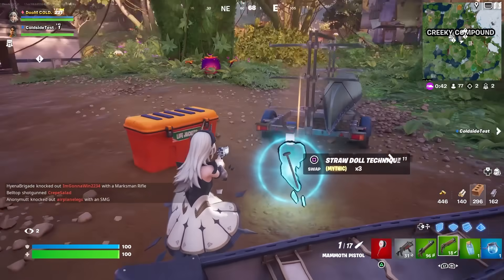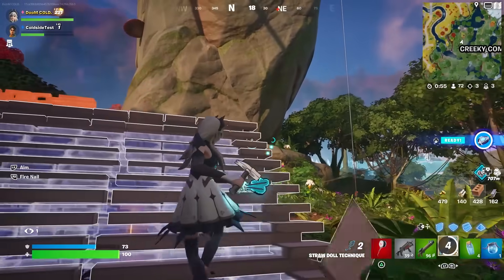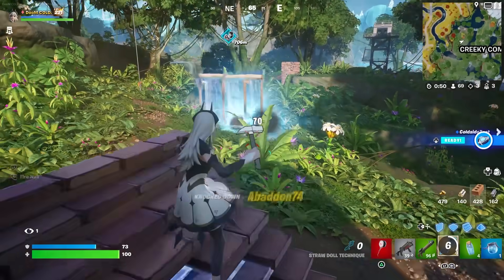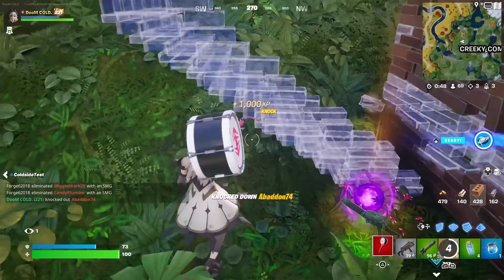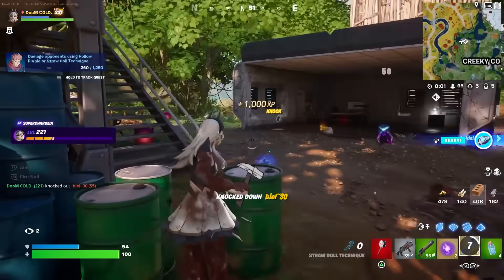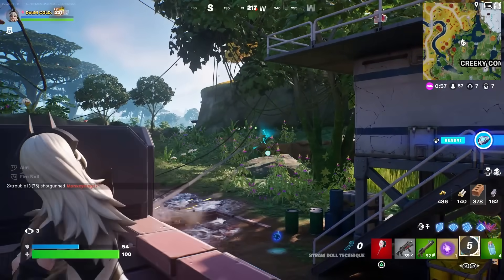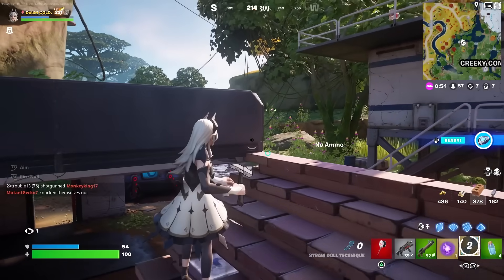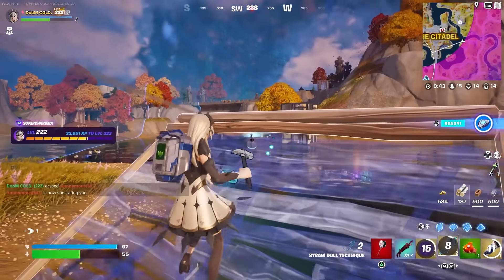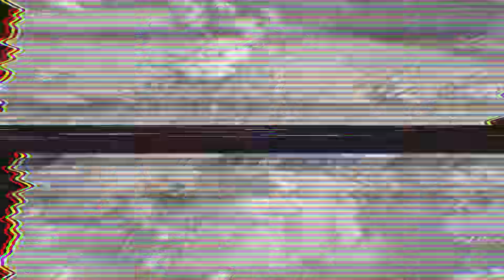The second mythic is the Straw Doll Technique, a hammer that shoots magical nails. It feels like an upgraded Kinetic Boomerang — it does 70 damage on hit, similar range, but it also explodes for an additional 20 damage. You only have three shots before recharging, though recharging doesn't take long. It's harder to hit at longer ranges, but overall a pretty solid mythic weapon.